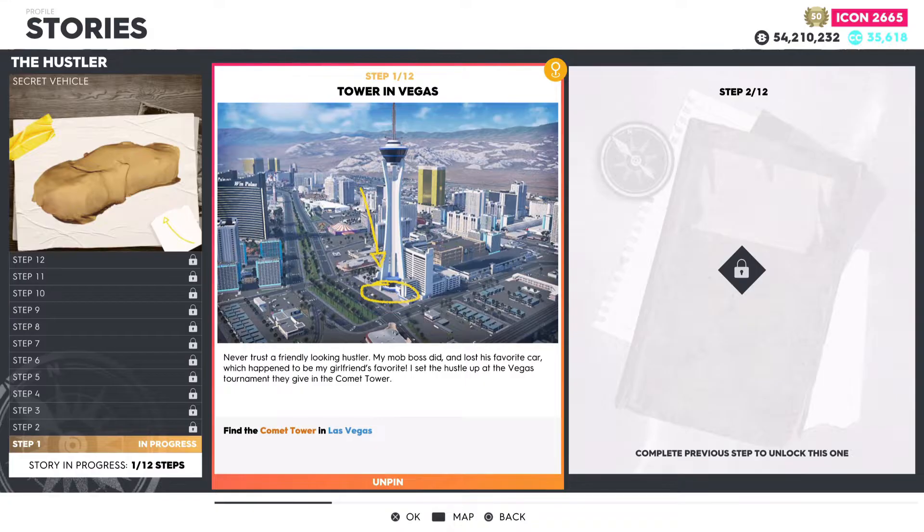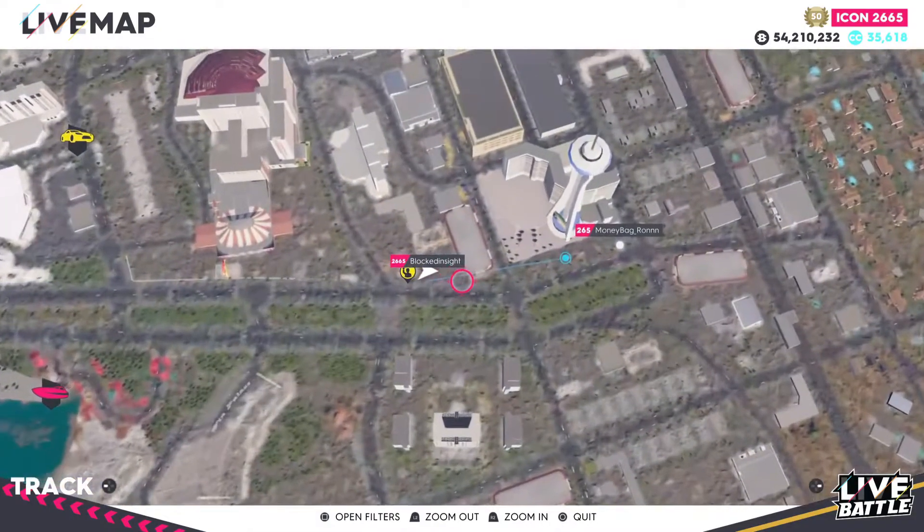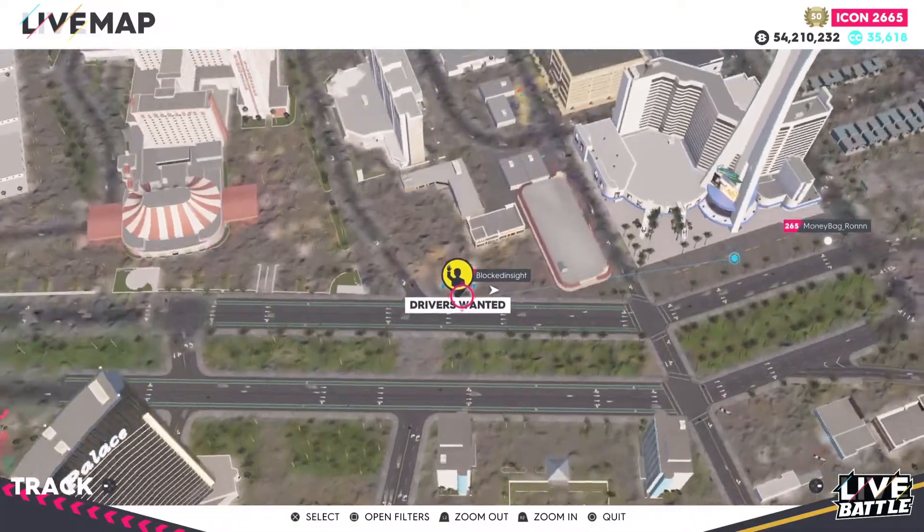What is going on guys, welcome back to The Crew 2. In this video I'll be going over all 12 steps in the Hustler Story. Jumping right into step number one: Comet Tower in Vegas. For step number one, all you guys have to do is head over to Las Vegas and locate the Comet Tower, which is luckily insanely close by to a driver's wanted icon.